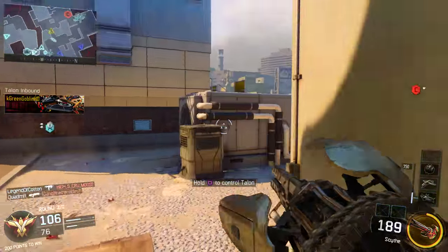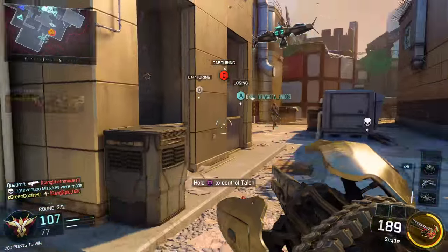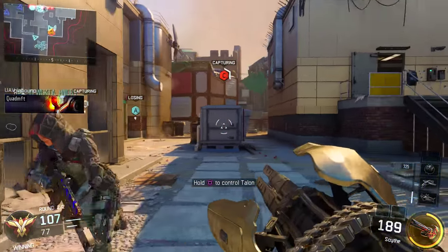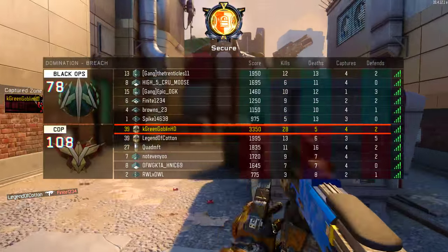So in my opinion the best gun in Black Ops 3 — SMG, assault rifle, anything — is the Pharaoh SMG. Some of you guys may not have tried this out yet, so don't hate on me if you haven't tried it. You get it at level 31, I believe, or around level 30, and this gun is absolutely insane.